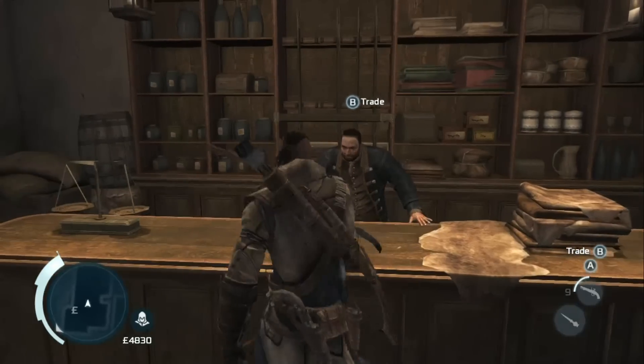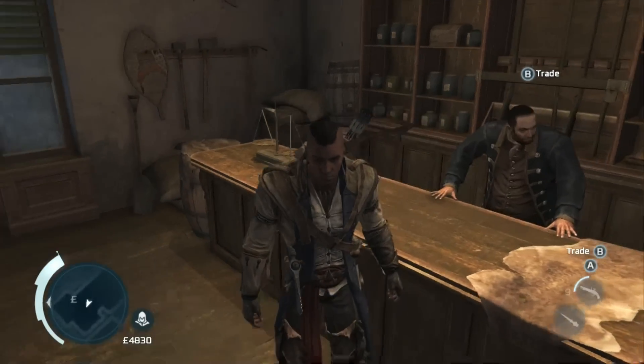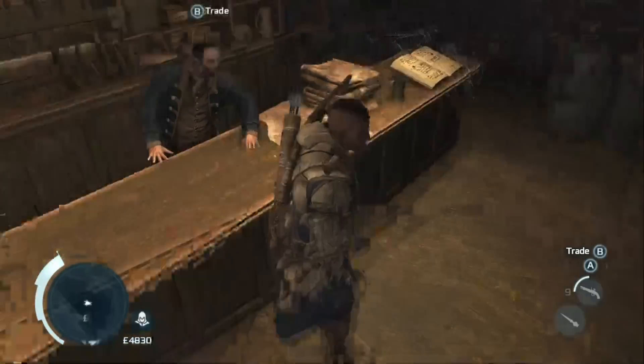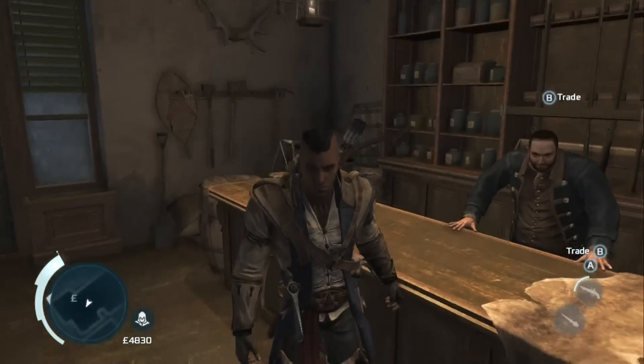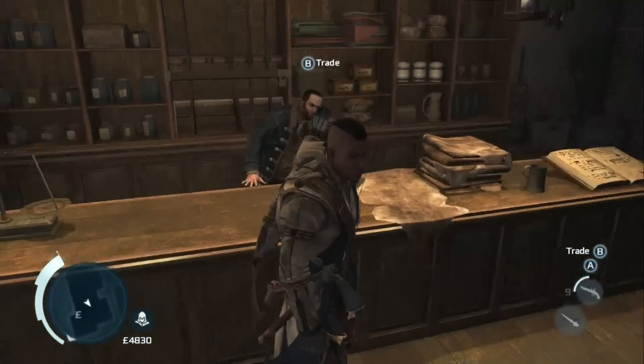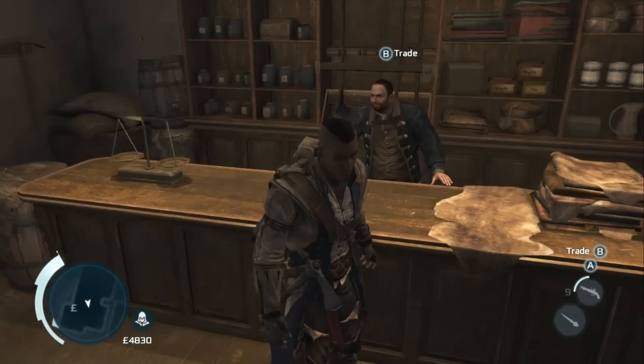First up is the standard assassin outfit. You unlock this one by default by completing Sequence 5. You can see a little white with the blue pattern and a little red scarf or something dangling from your waist.